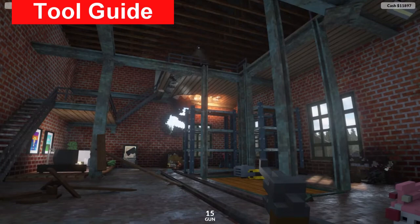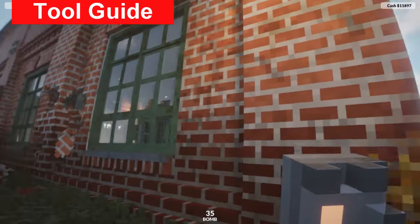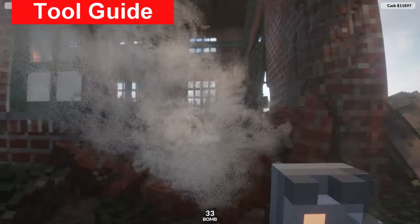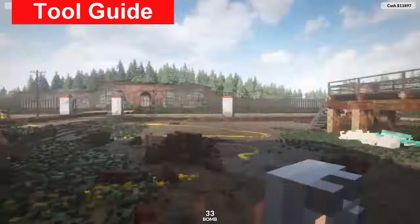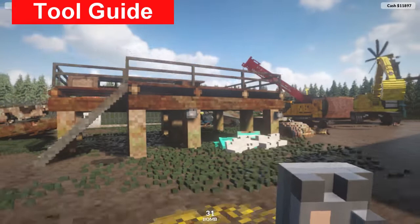The bombs, when you unlock them, are really useful - they do a massive amount of damage and are very precise to wherever you've placed them. You can place a whole number of them at the same time and they will cause a lot of destruction. They're also useful for destroying debris to make an area nice and clear. I'd recommend upgrading the amount and damage of these as soon as you can.